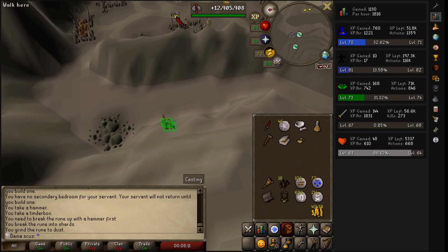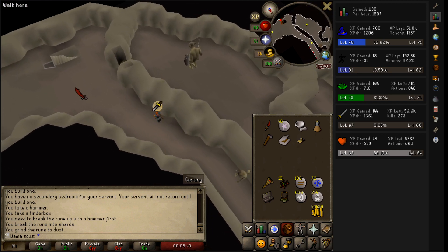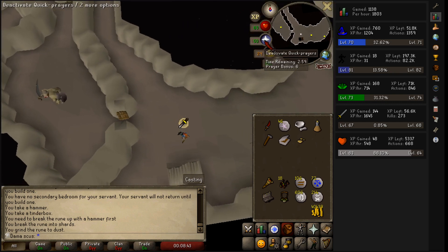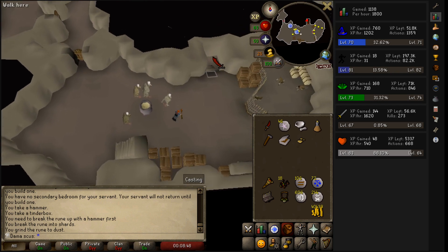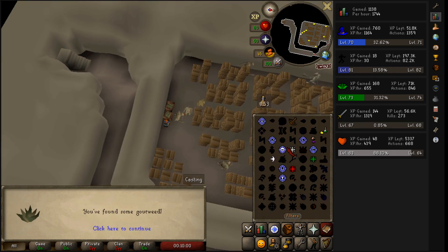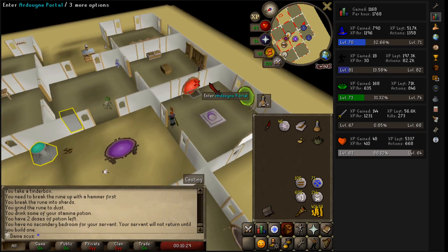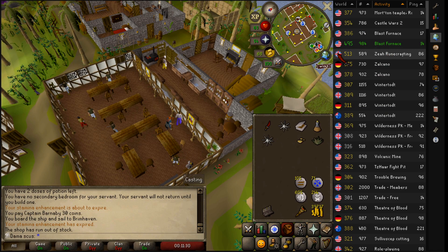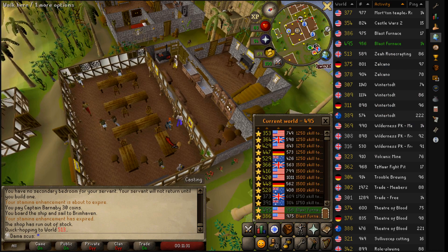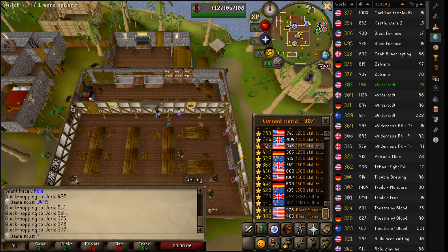It's already been five minutes. The fight itself shouldn't take too long. I just need to make sure I have enough inventory space for enough Karambwans. Got it. Because I'm going to go grab a bunch of Karambwans now. I'm going to have to hop a couple times. 495 is the world - just got to come back to 495. It should be good. I got to go back to 495 because that's the world that I died on.